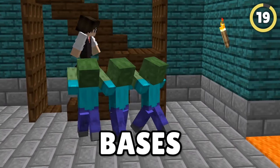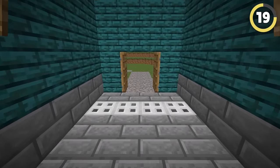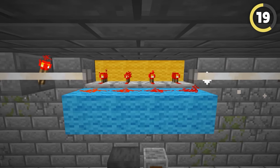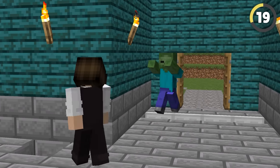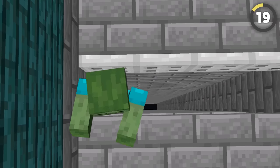Mobs keep breaking into my bases, and I am tired of it! I found this amazing house hack that will stop any mobs from entering my house. Whenever a zombie chases me into my house, I turn around, open up this trapdoor, and watch them fall to their death.